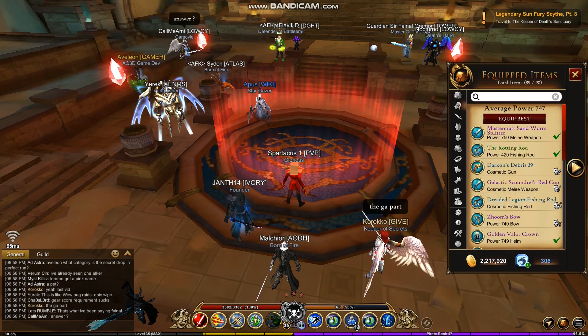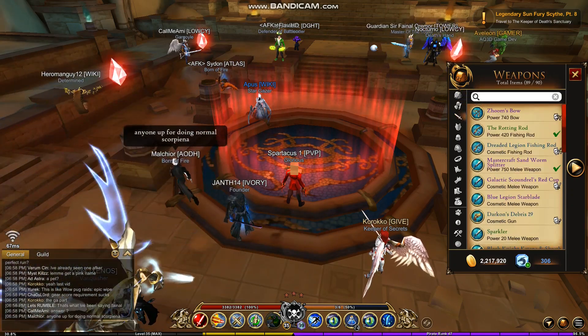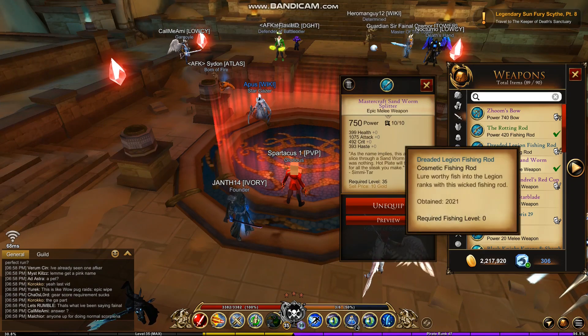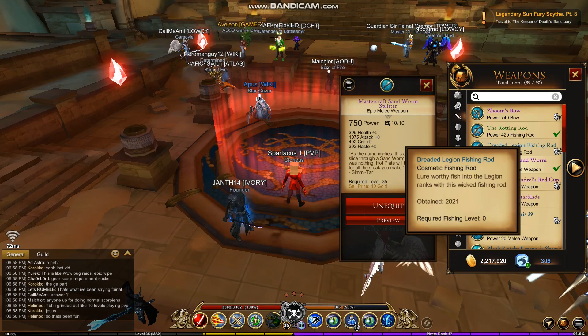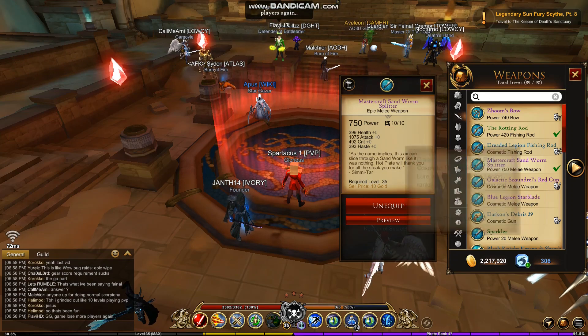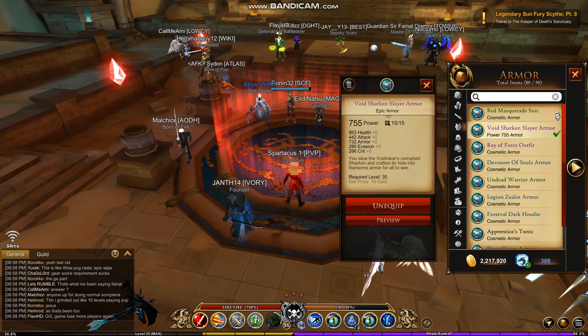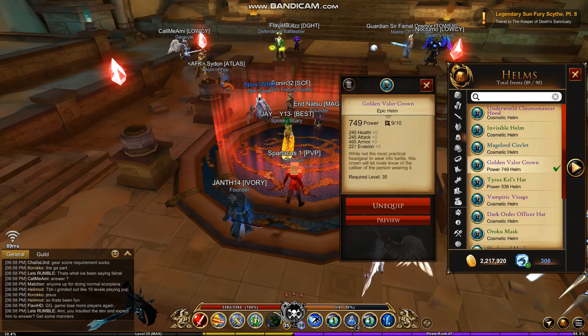I look at my power: 747. I check my stats to see what I'm missing. The best weapon right now is the Splitter — infused 15 and 15 — sitting at 750. My void sharking, which requires a 15 out of 15 stone requirement, is fully infused at 755.